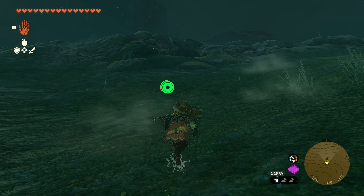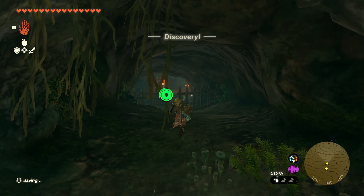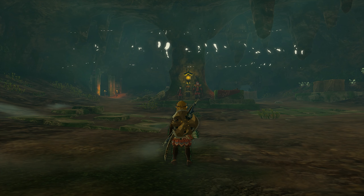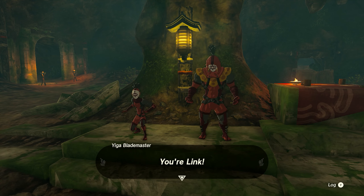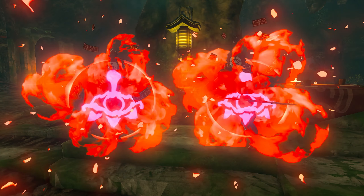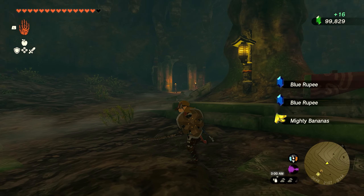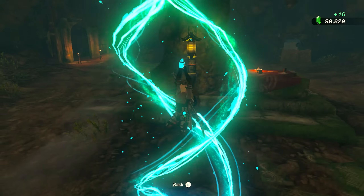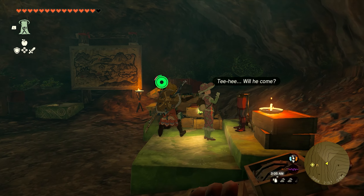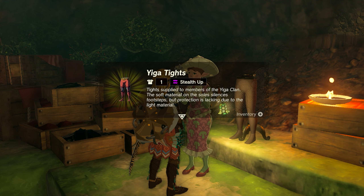Once you get here, it'll be pretty obvious — there's a pretty big entrance to get into this cave. We're just going to go in and go all the way to the back, where you'll notice two more guys. Run up and get close to them and it'll cue the dialogue. They'll speak to you and then you'll be able to fight these two. Once you take both of them out, go to where they were standing and use Ascend, which will take us upstairs into a room. Speak with the girl that's up there and once she's done with dialogue, she will reward you with the tights.